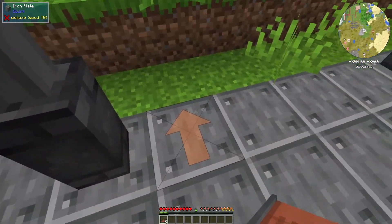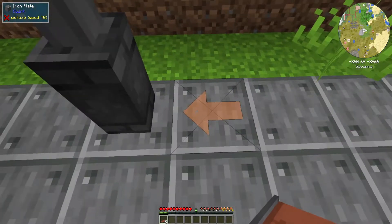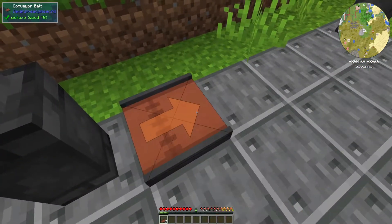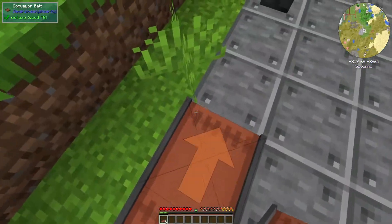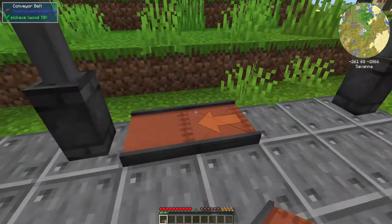As you can see when you go to lay them down, depending on what quadrant of the square you're hovering your mouse over, the arrow will point a different direction. If you put them like this they'll move this way when you're standing on them, and any item that drops on top will also go that direction.